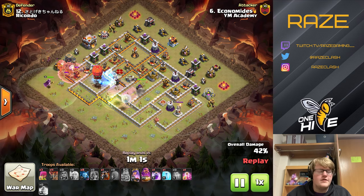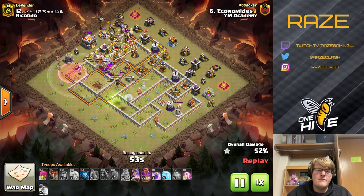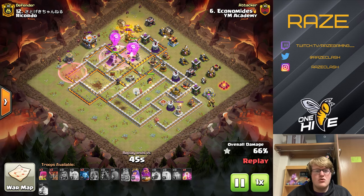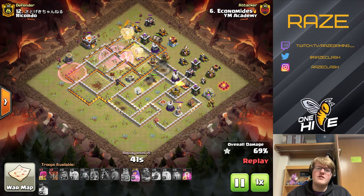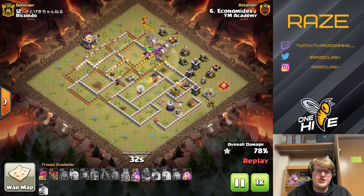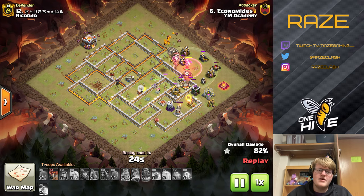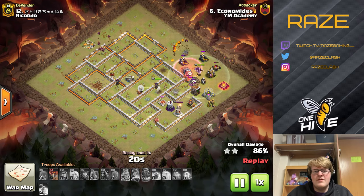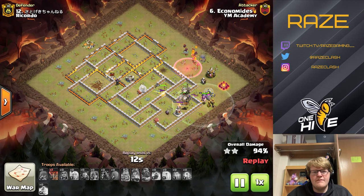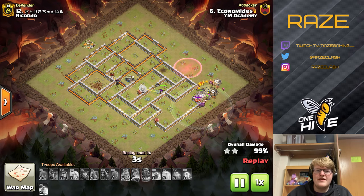He has a couple of options with the lalo — either target the inferno tower with the stone slammer as he's doing, or go from the right side where the queen took out an air defense, leaving only two air defenses and a back-end inferno tower for the stone slammer to clear. He chose to go from 12 o'clock and is bringing side loons — not dropping every loon in the initial push as early lalo players might. He drops a couple on the outside and keeps a big group for the middle, crushing the rest of the base with 10 or 15 loons left.